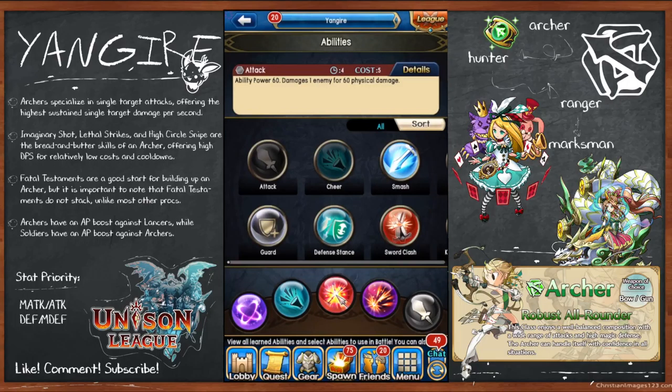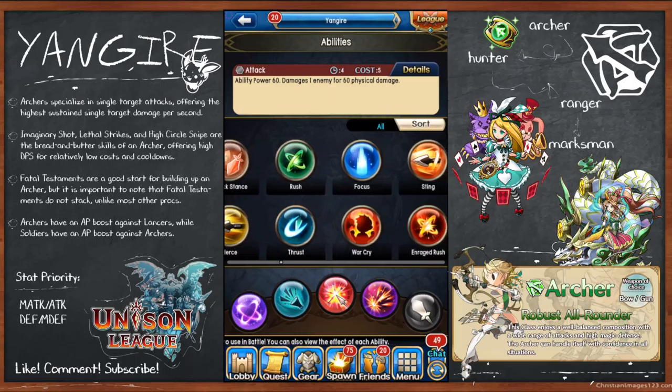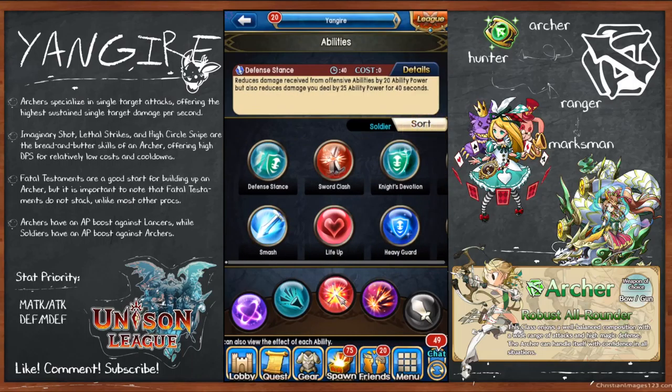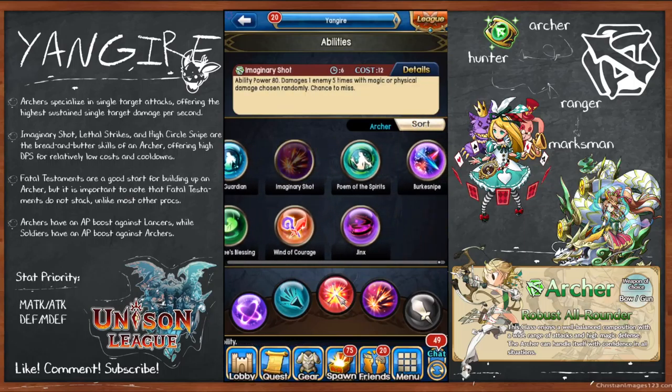What skills do you want to use as an archer? Archers can be support or damage-focused, but most of the time you'll see a damaging archer. The go-to skill is Imaginary Shot, which has ability power 80 and does five hits. The five hits are random — they can be either magic or physical. Most of the good damaging archer attacks also have a chance to miss.